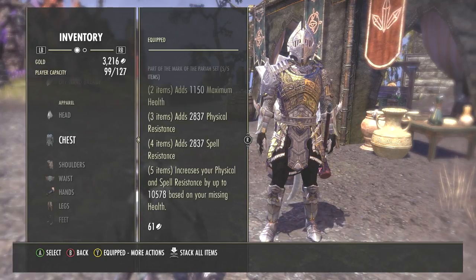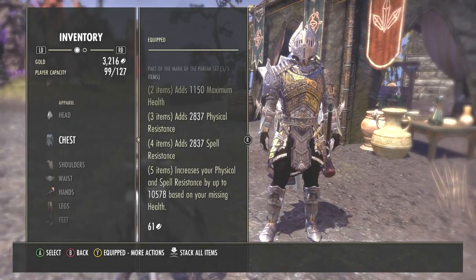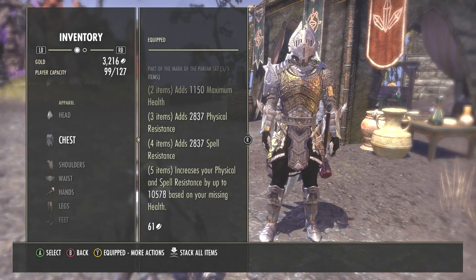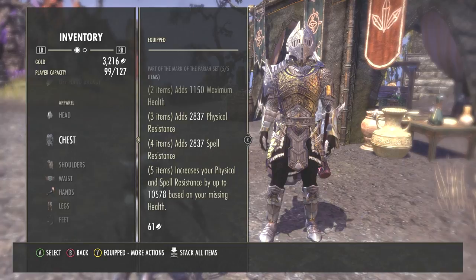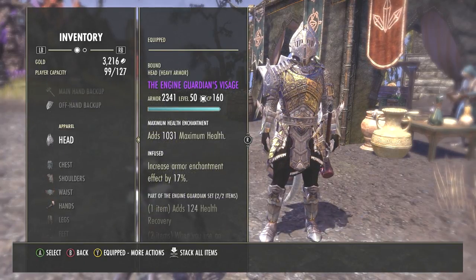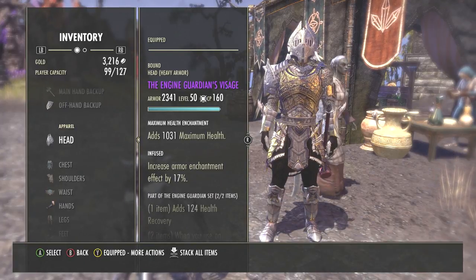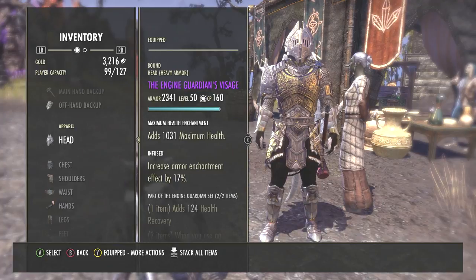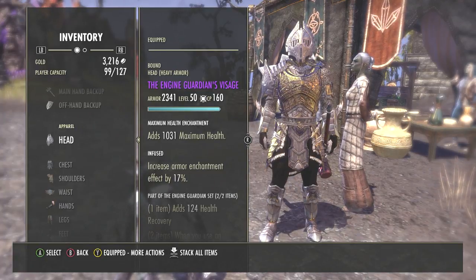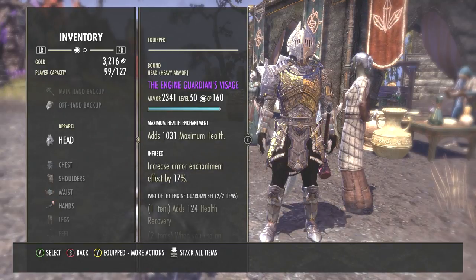The fifth piece bonus increases your physical and spell resistance by up to ten and a half thousand based on your missing health. That is going to be incredibly handy if you are taking a lot of damage and can't get a healer to heal you. As soon as your health goes down to like seventy or fifty percent, your physical and spell resistance will be increased incredibly until you can get a heal onto yourself or the healer calls one onto you.